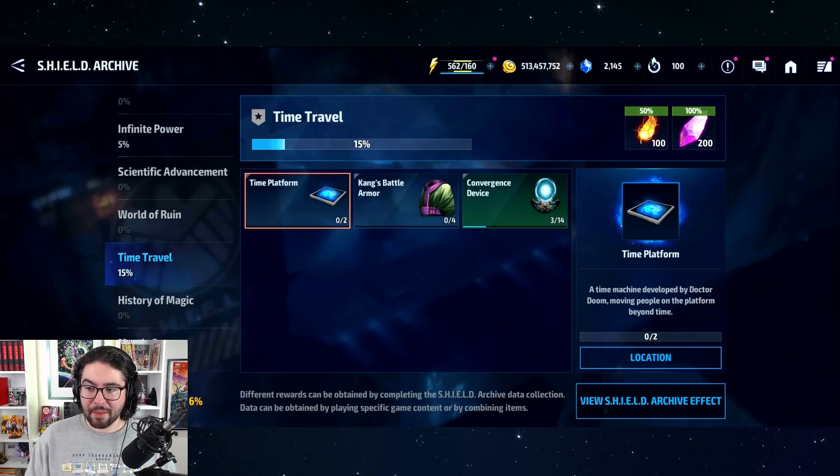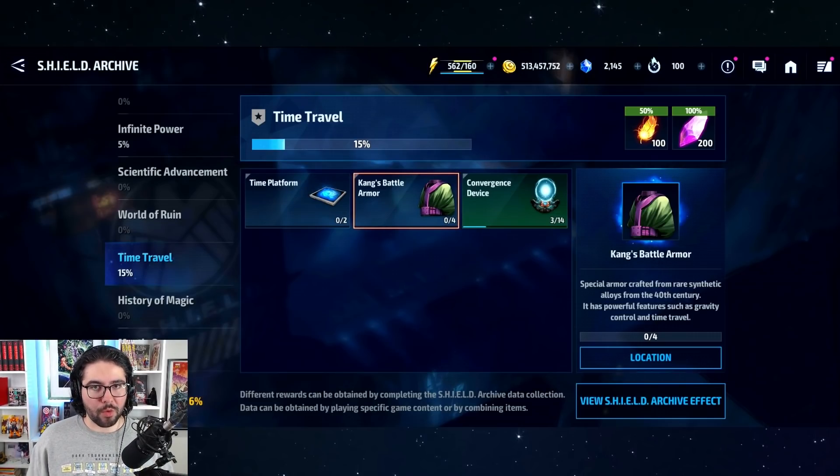So Time Travel has the Time Platform, and these are items that exist in the Marvel universe whether they exist in the game or not. For example, Kang's Battle Armor, which he creates in order to time travel because it gives him various protections and allows his body to travel backwards and forwards through time without being massively damaged. Is Kang in Marvel Future Fight? Is this a hint we're going to get Kang? It could be, but this does not definitively indicate that Kang is coming to Marvel Future Fight — maybe the devs are leaving clues, but it's not proof.